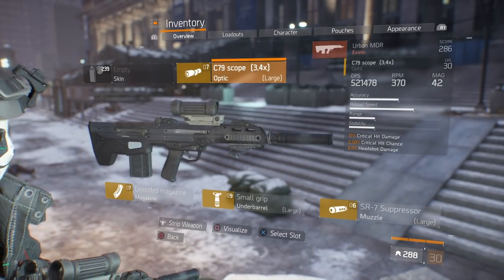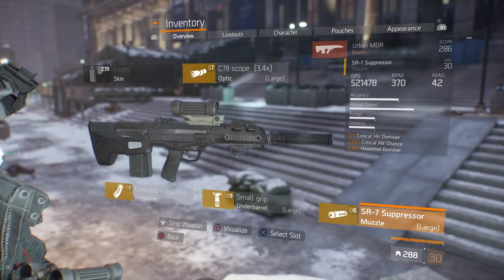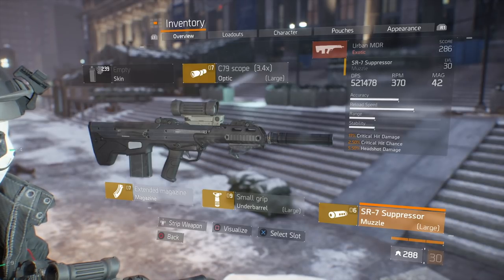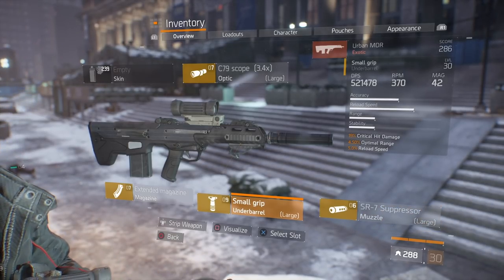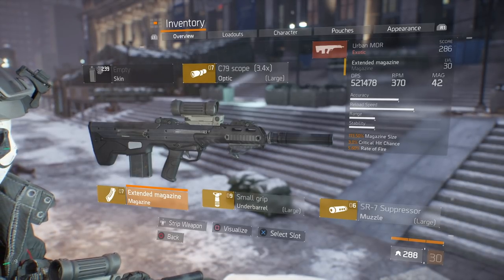The way I have this modded: I have a C79 scope with critical hit damage, critical hit chance, and headshot damage. I have an SR7 suppressor with critical hit damage, critical hit chance, and headshot damage. A small grip with 19% critical hit damage, optimal range, and reload speed. And then an extended magazine with magazine size, critical chance, and rate of fire.